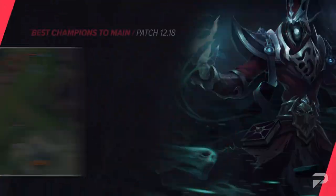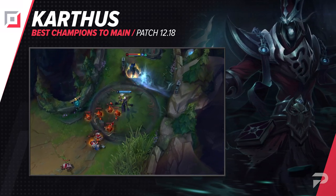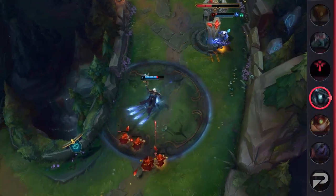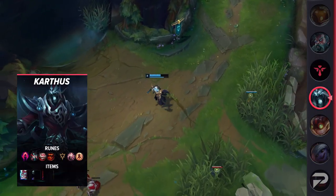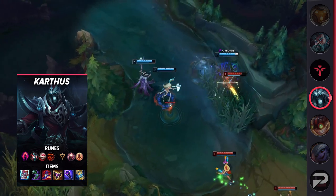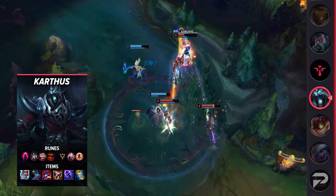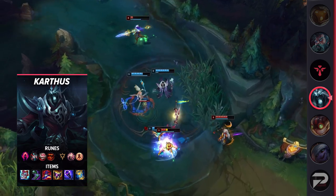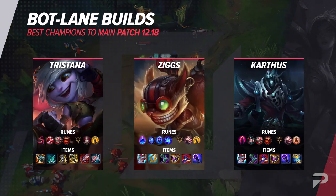The final bot lane carry we have is another mage in Karthus. Like Ziggs, Karthus is a really solid lane neutralizer, but when it comes to carrying games you'll play entirely differently. Instead of sitting back and poking, your goal in pretty much every fight is literally to die and do as much damage as possible in his passive. Personally, this solves the biggest problem with bot lane carries for me — you don't need a support to peel for you and play around you in fights when your only goal is to run in and die anyways.